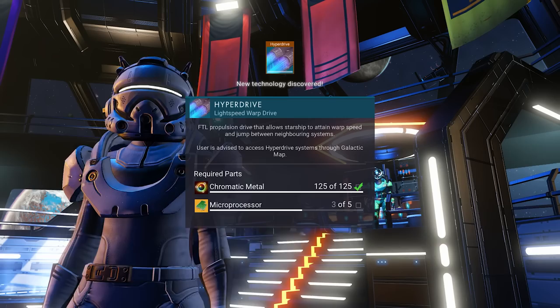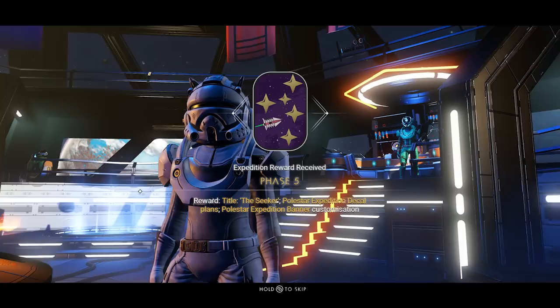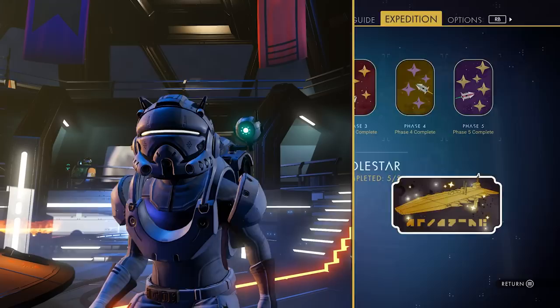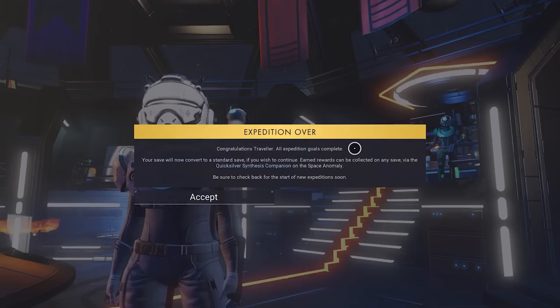We are done! We have our Phase 5 reward — The Seeker, Polestar Expedition Decal Plans, and Polestar Expedition Banner. We got all that stuff. Listen to that music. And now we have our Child of Helios Companion Egg — let's collect that. We got it, the expedition is over. Congratulations, Traveler — all Expedition goals complete. Your save will now convert to a standard save if you wish to continue. Earned rewards can be collected on any save via the Quicksilver Synthesis Companion. Be sure to check back for the start of a new Expedition soon.